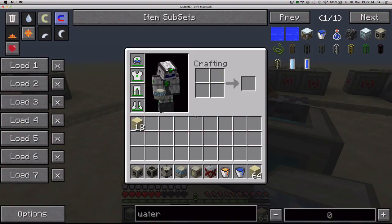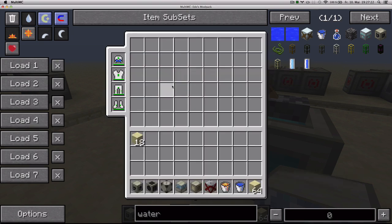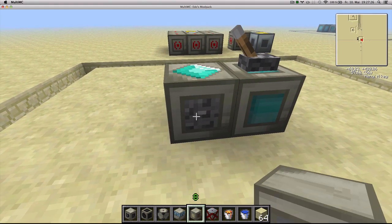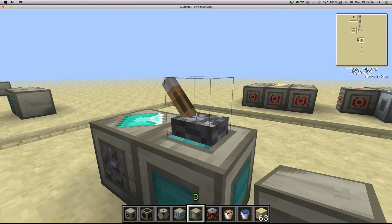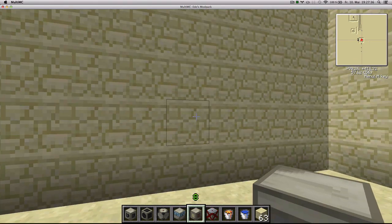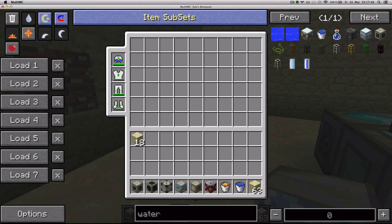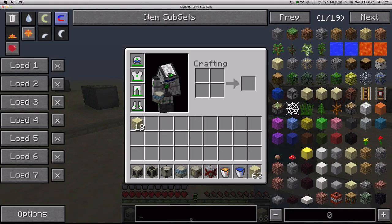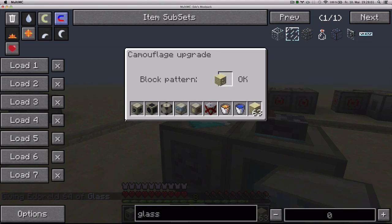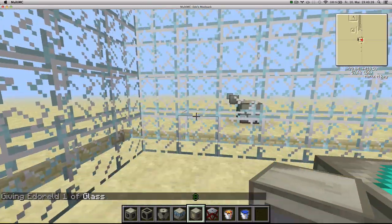Next we've got the camouflage upgrade, crafted with a frequency transmitter, 4 diamonds, and 4 alloys — a little more expensive than the other upgrades. Simply place it next to your projector and give it a block — let's try sandstone. Once you turn the force field on, it's going to appear as if they were sandstone blocks. But they're not sandstone blocks, because if you try to destroy them, they reappear. These are perfectly legit force field blocks that you cannot break. You can also use many other blocks, like glass. You basically could have your whole base made out of camouflage blocks.